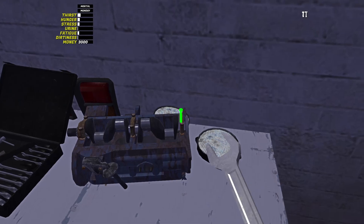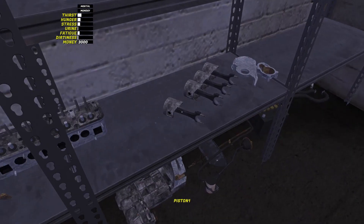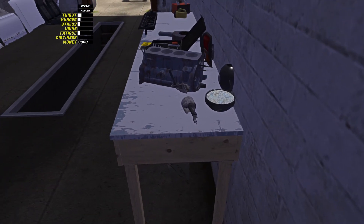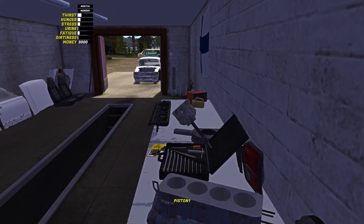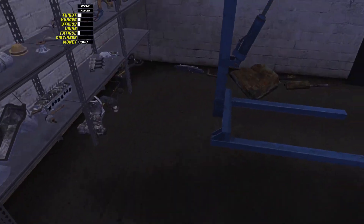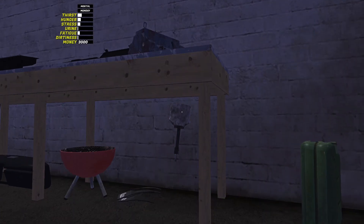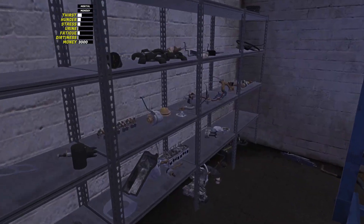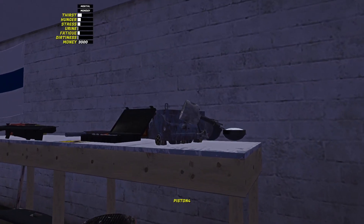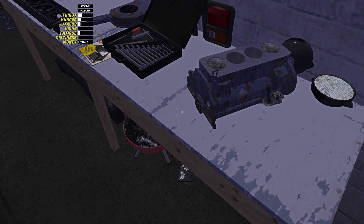Now we gotta install the pistons, which are down here. They aren't in the best shape ever, but that's okay. Piston one in, grab the others - pick it up this way so it's straight. Piston two, piston three, piston four - all right, pistons are in.